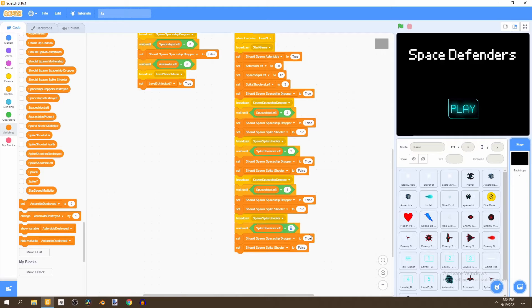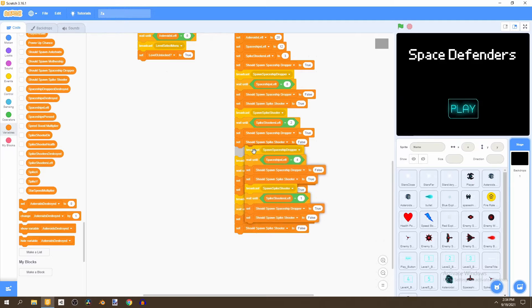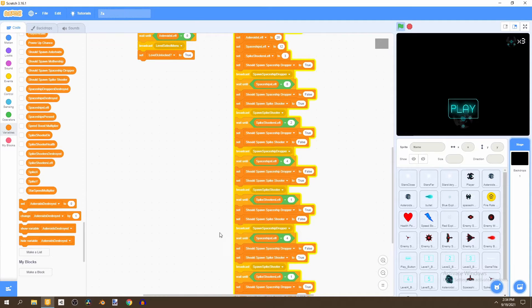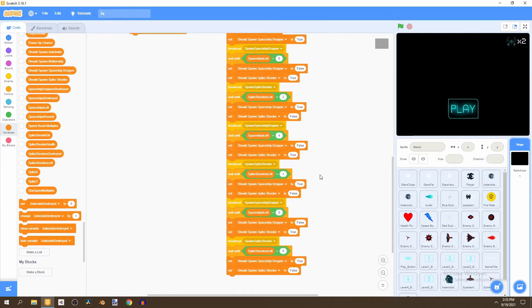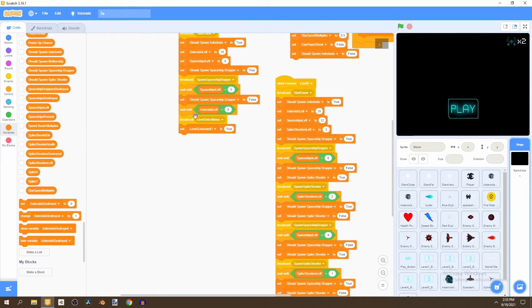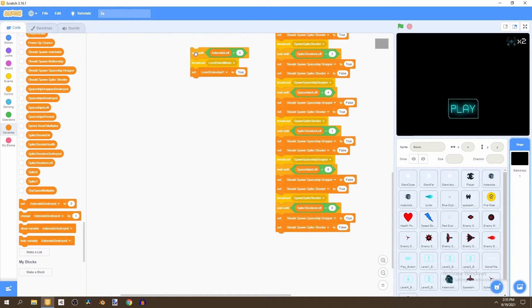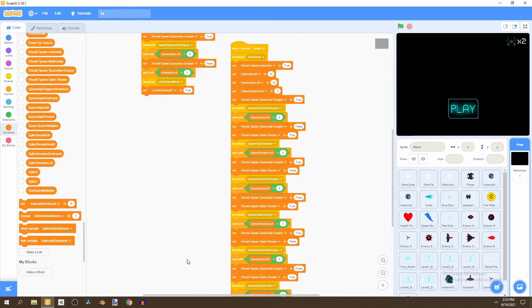Bring forward the whole thing and broadcast spaceship dropper, wait until spaceships left equals to four, set this to one. Duplicate from broadcast spawn spaceship dropper again, put it down here, make this zero and this zero. Finally duplicate the wait until asteroids left block and bring it down — this is what we need for our level three script.